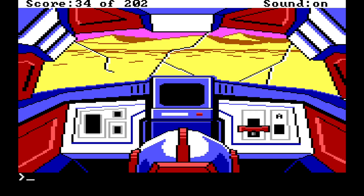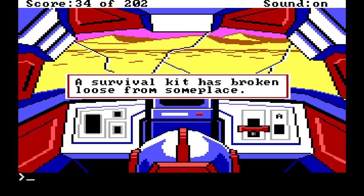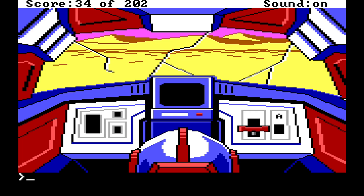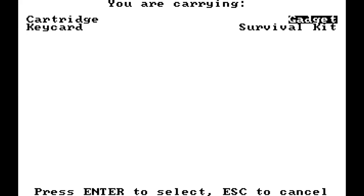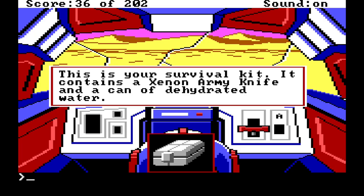I'm going back to my old Dark Crystal ways. Can I 'look pod inside'? Does that work? 'You're inside the escape pod. It appears that the more fragile devices were damaged severely by the impact of landing. The survival kit has broken loose from some place.' This is good — can we get the kit? Excellent! So we did need to come back. But we probably can't get the thing I thought we might need. Oh — this is your survival kit: it contains a xenon army knife and a can of dehydrated water.